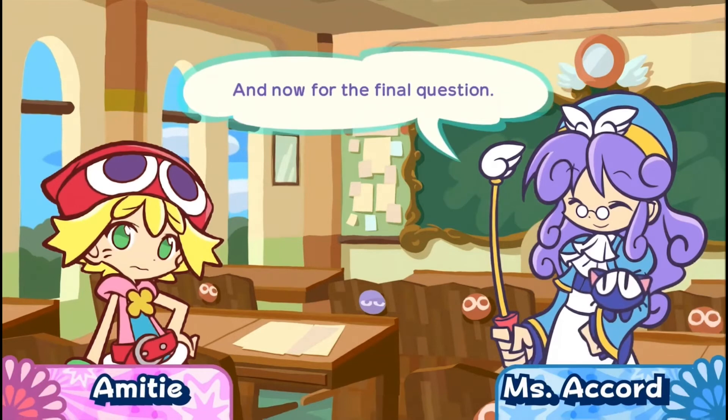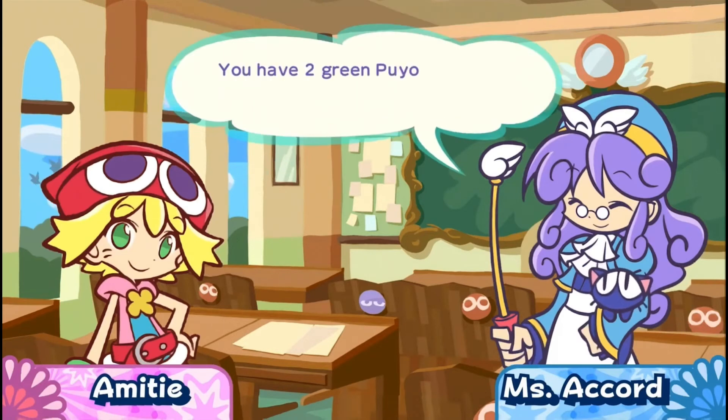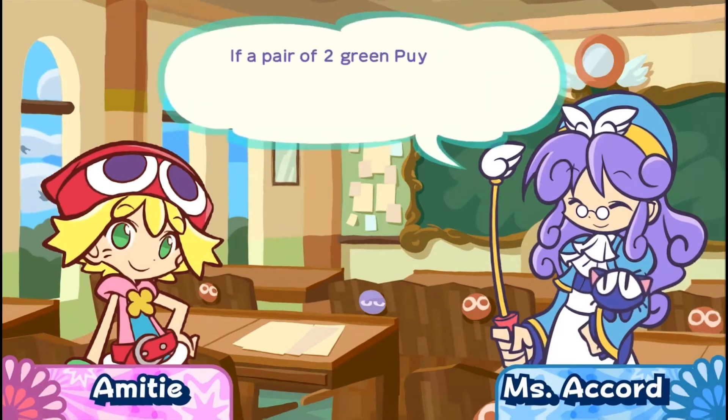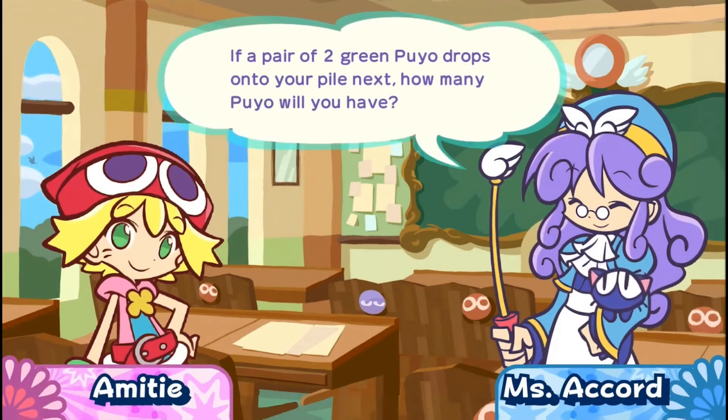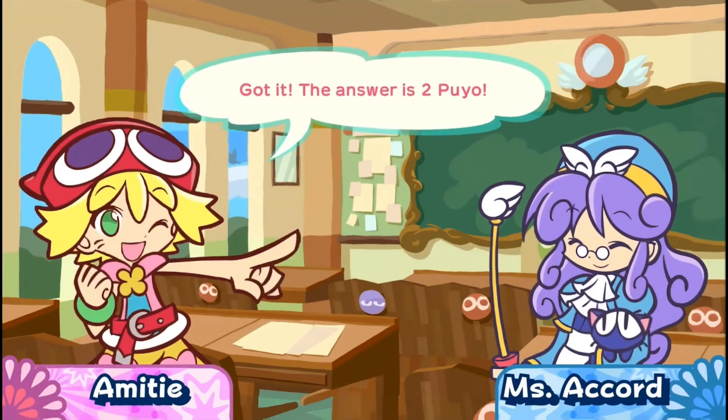And now for the final question. I have to get at least this one right. You have two green Puyo and two red Puyo on your board. If a pair of two green Puyo drops into your pile next, how many Puyo will you have? Well, the green Puyo pop and the red Puyo stay. So... got it! The answer is two Puyo.